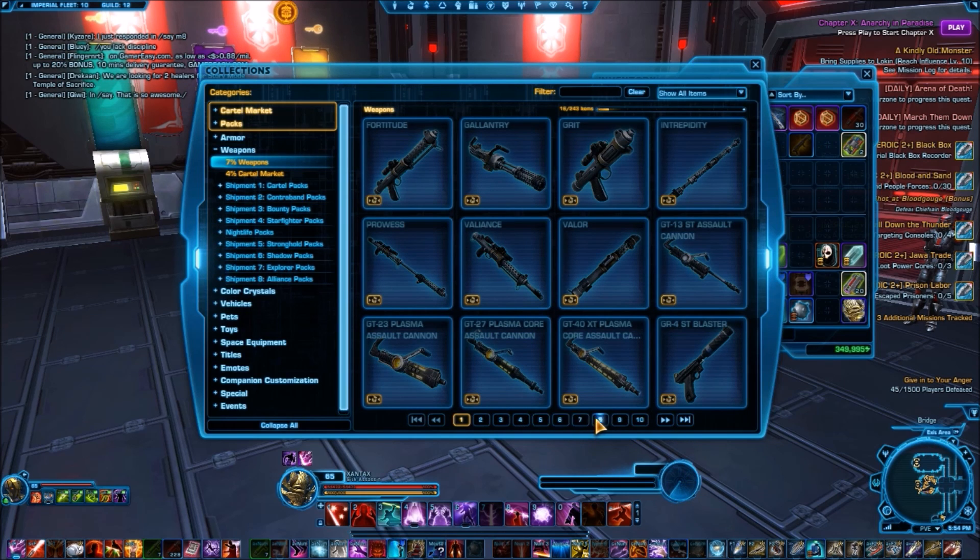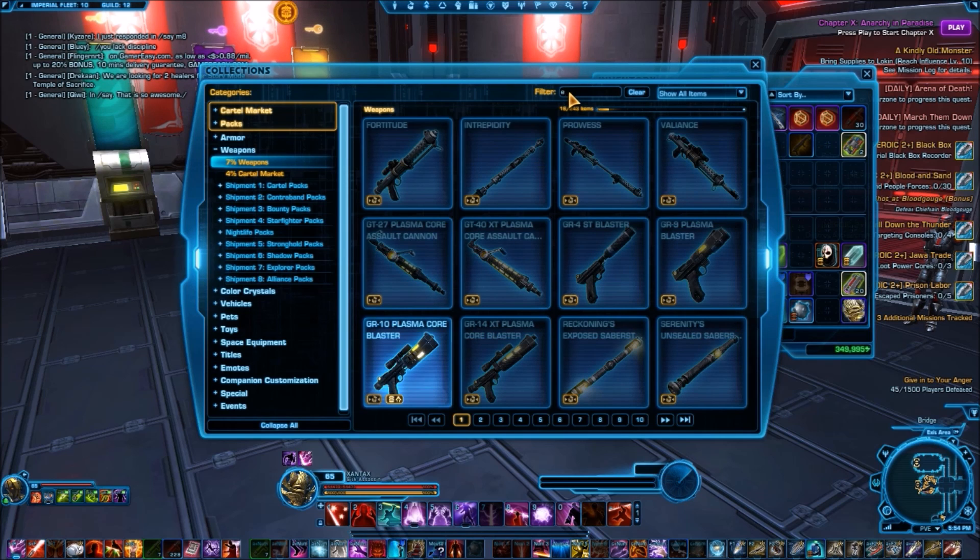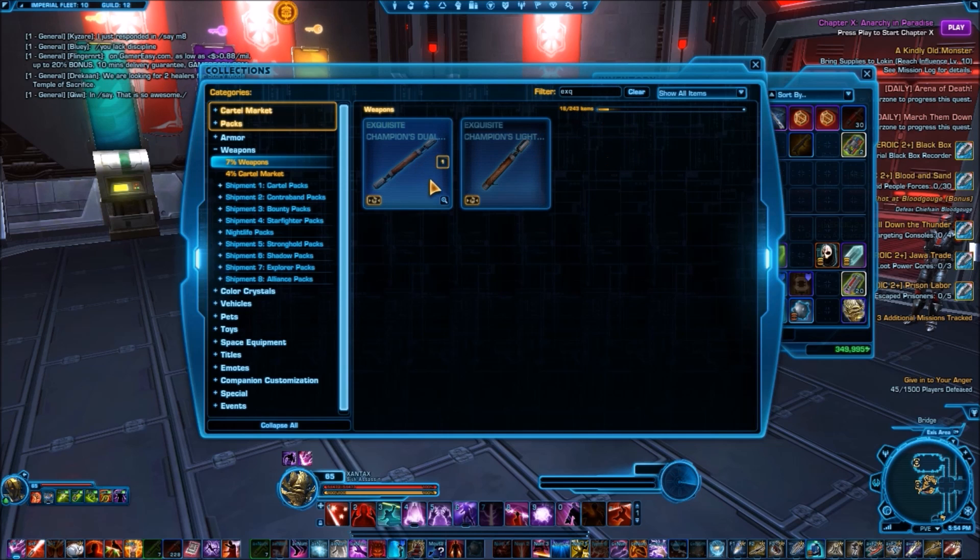So instead of clicking through these to find the weapon, I'm going to use this filter up here. It was Exquisite Champions Dual Saber or something, so let's see — Exquis — oh look, here we go. So here it is. When you equip it, it will not be grayed out like this.